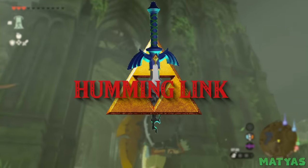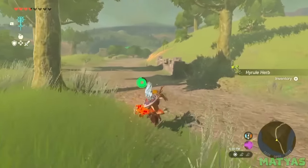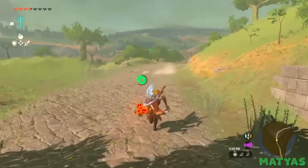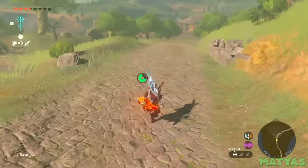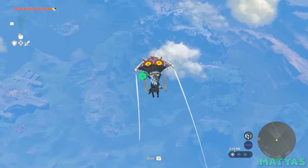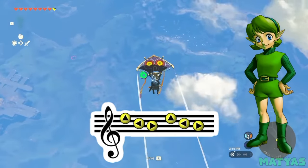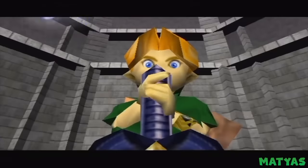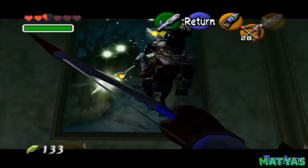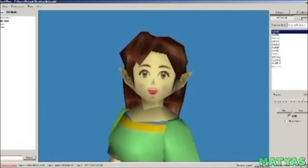Humming Link. While roaming the wilds of Tears of the Kingdom, you may notice Link humming to himself. This is a fun little detail that adds a lot of life and character to Link and the game as a whole. But have you noticed Link humming one of the most famous Zelda songs of all time? There is a small chance that Link will begin to hum Saria's Song to himself while traveling. Fans of Ocarina of Time probably noticed this right away, as it is one of the most popular songs out of the whole series.